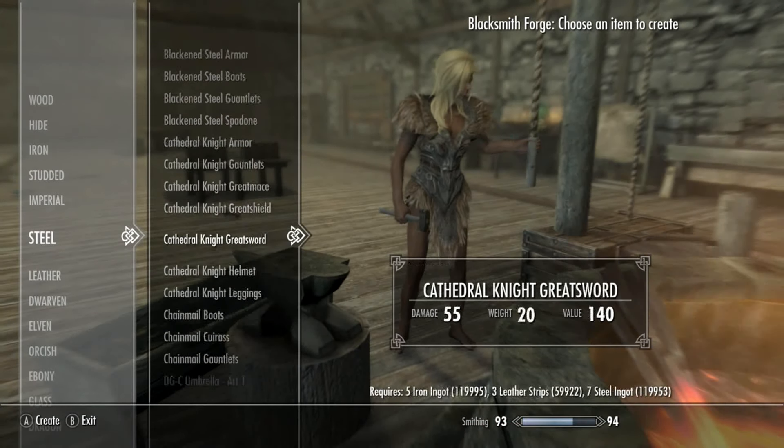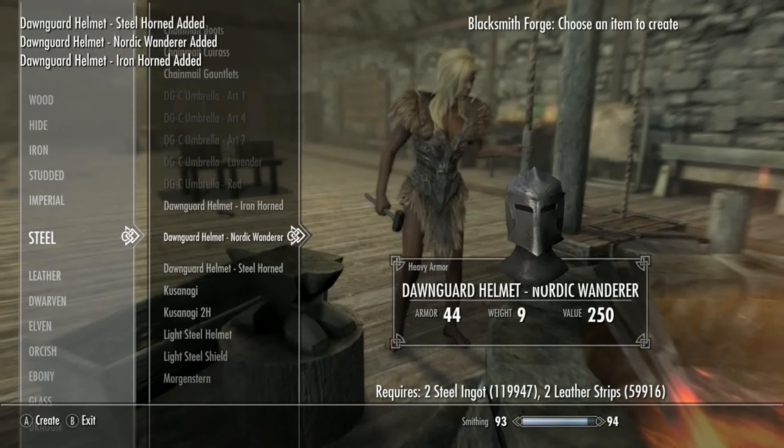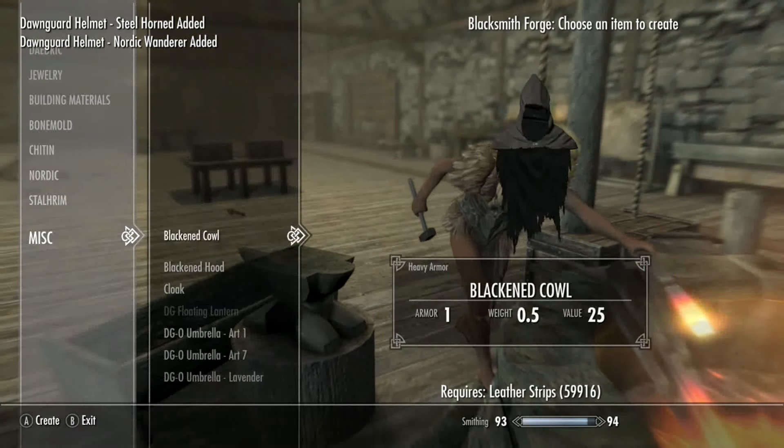So if you go to the forge and go under steel, there's actually a weird thing with it — I'll show you guys. All you need is some steel ingots and leather strips to craft these helmets.